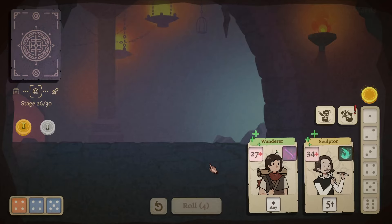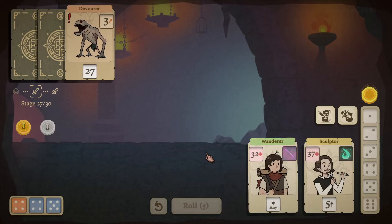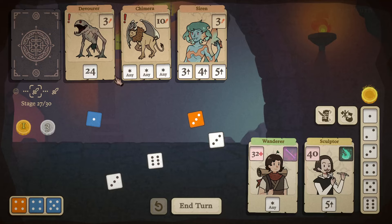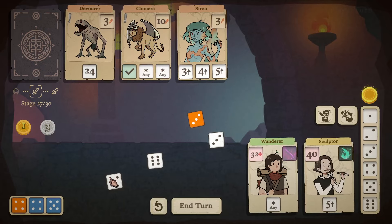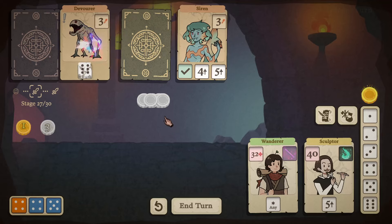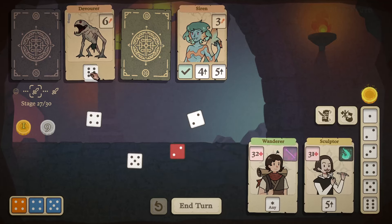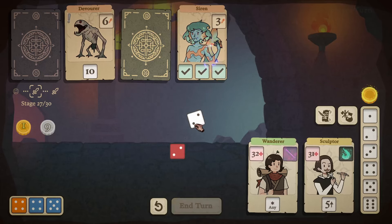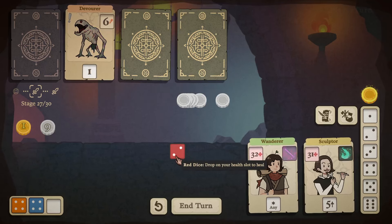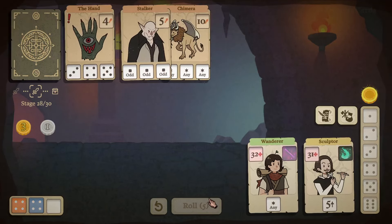Rich get richer — we get one more gold coin. Keeping our Wanderer, which will also yield five health. Rolling the dice — this one doubles its attack on turn end and prioritizes attacking our hero for ten damage. Oh gosh, are you serious? Taking a three here, doing this, and ending the round. Six, four, five, two, five, one — end the round. Didn't get any gold dice set progress sadly, but it's fine.